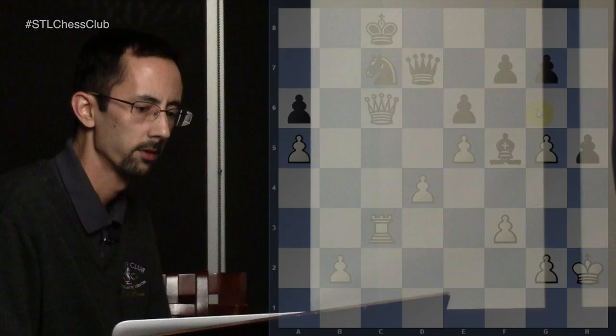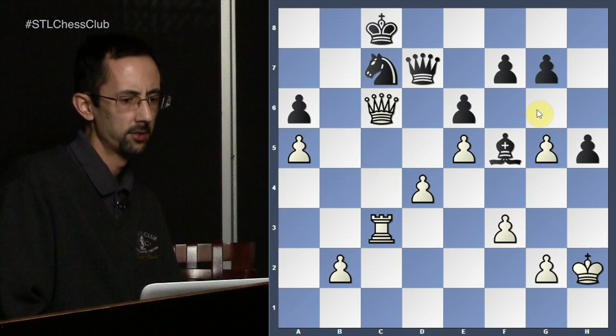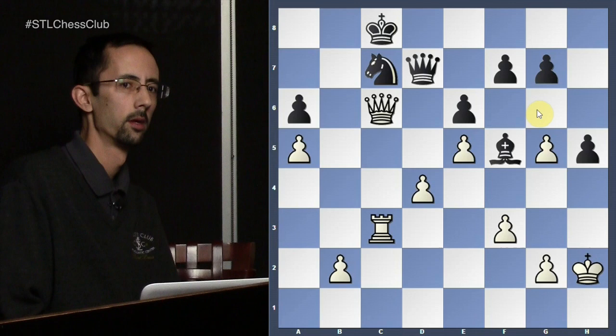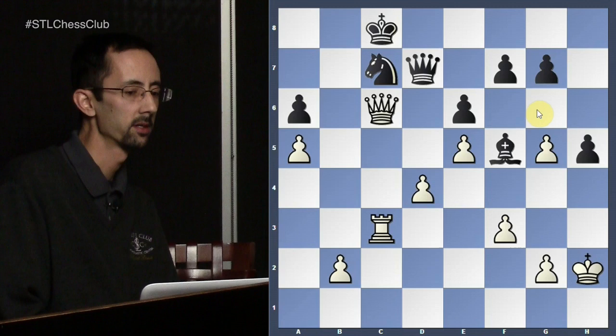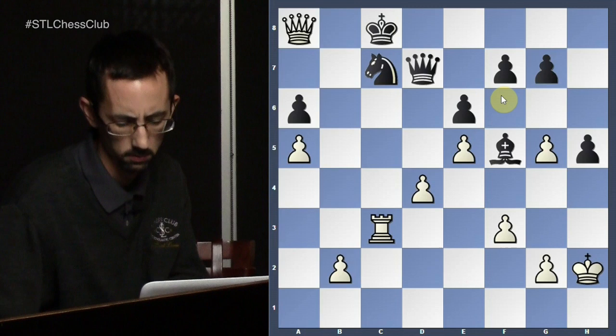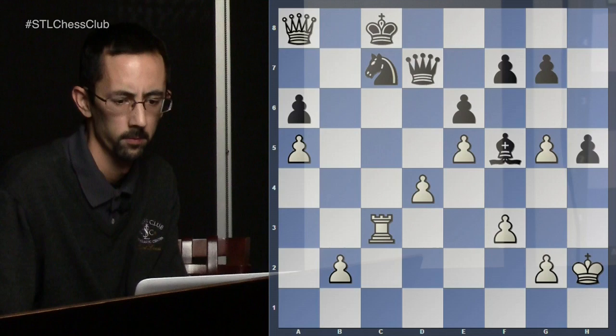White to move here — another easy-ish one. White has kind of a dream position: the black knight on c7 is pinned by two of his pieces. If any of you remember the opera game, it's not exactly the same style of mate, but it's reminiscent of it. The knight is obviously unable to recapture because of the pin from the c3 rook.